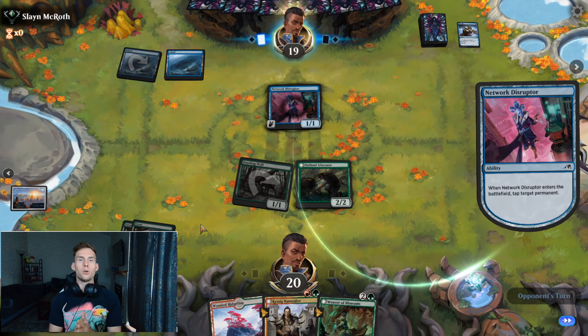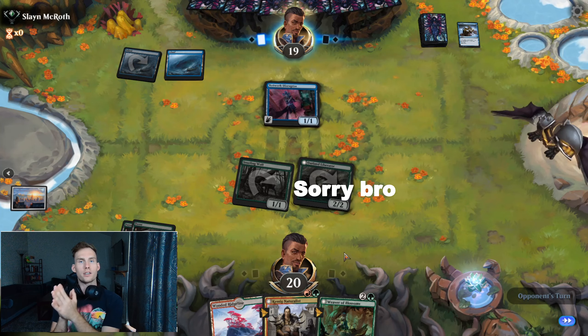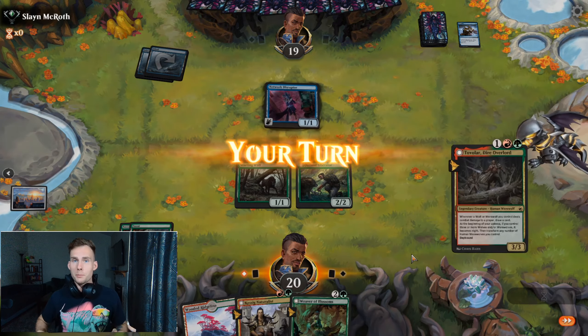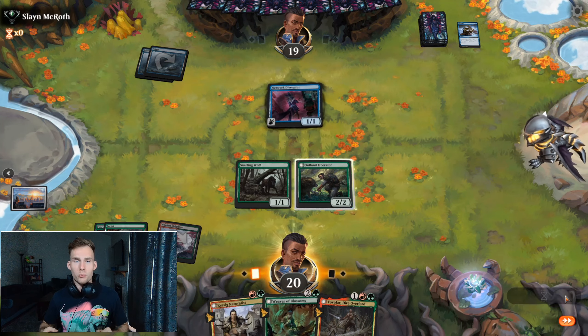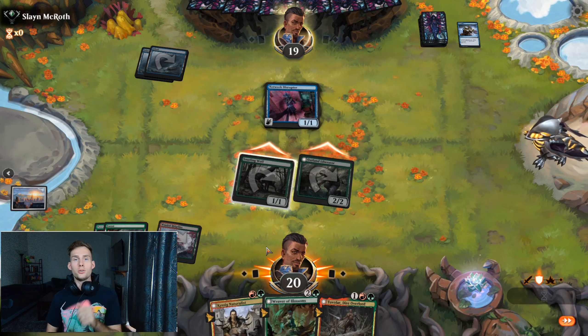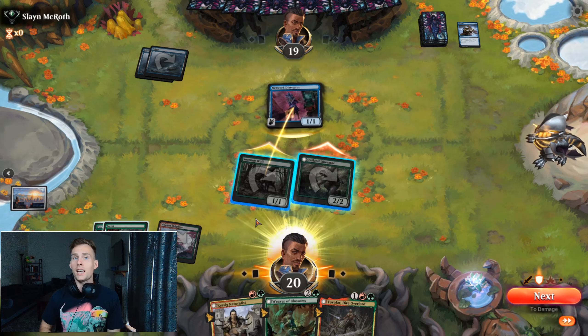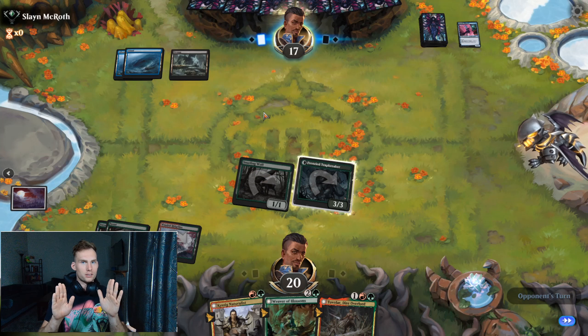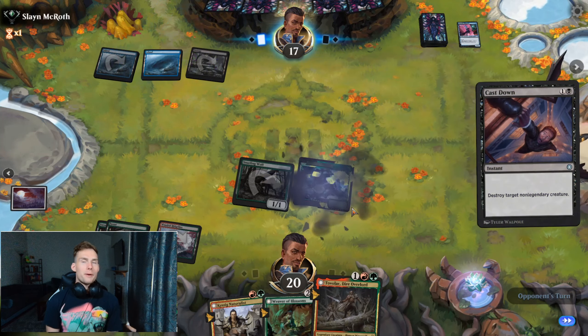Therefore, you play the wolves you care about least first. I said it once on TikTok and I'll say it again here: people get caught sleeping by Snarling Wolf all the time. Whether somebody is incapable of reading active abilities, or thought losing their only flyer over 3 damage was a good trade, it works and it's funny every time. Anyway, there's that blown load — now we can play all of our good stuff.